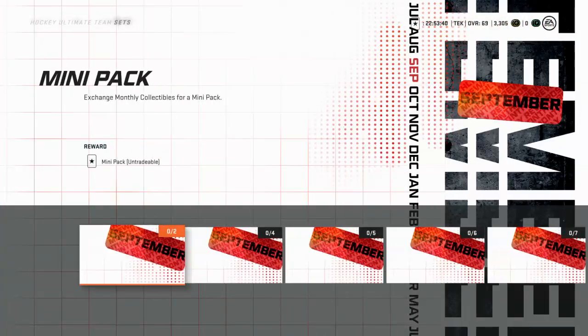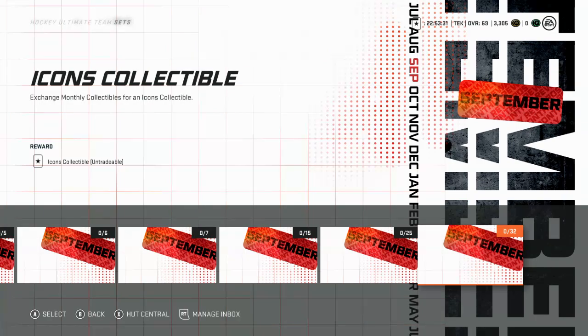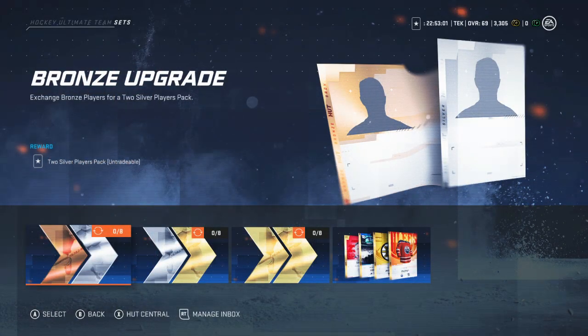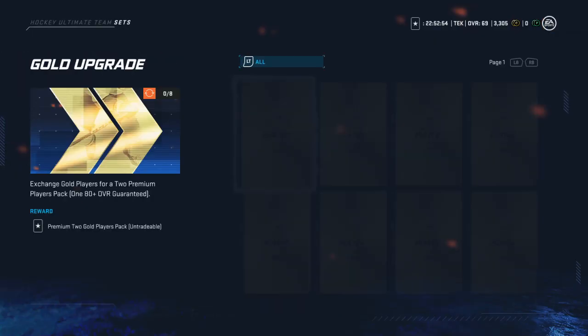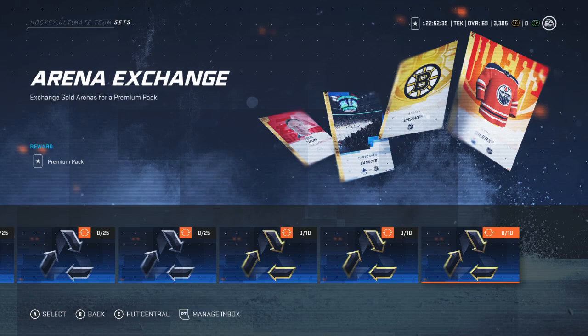Monthly rewards — I don't think this is going to be live yet. Exchange monthly collectibles to select an 83 or 85 overall player, which is different. Exchange monthly collectibles for icon collectibles as well, so you have a bunch of different choices, not just one player. Here are the upgrades — you can send your players in for better players, silvers in for golds. The gold upgrade: looks like you send in eight regular golds for two premium players, which is 180 overall plus guaranteed. That was super popular last year. And here are all the team trade-ins — trade-in arenas for premium packs.